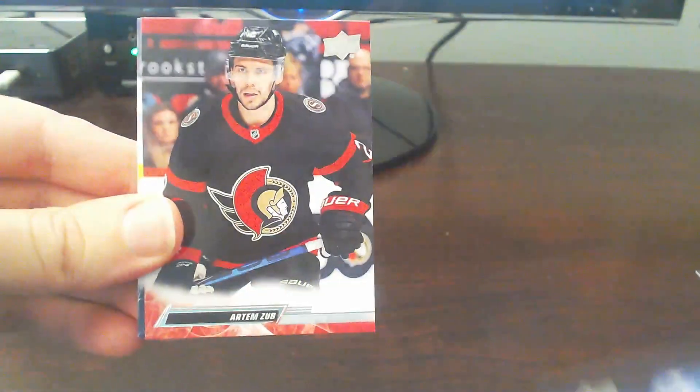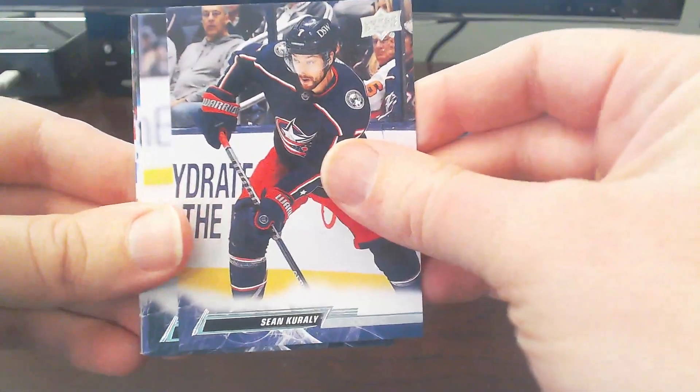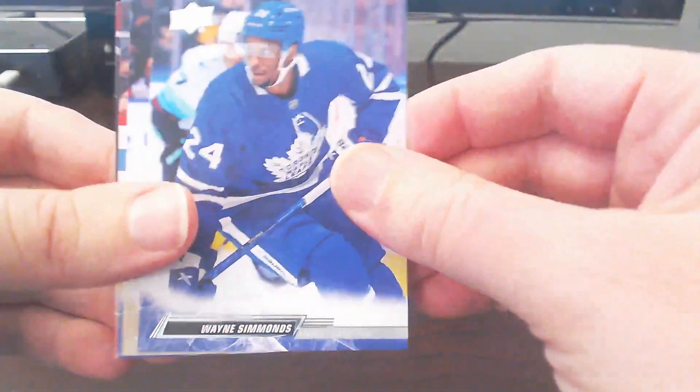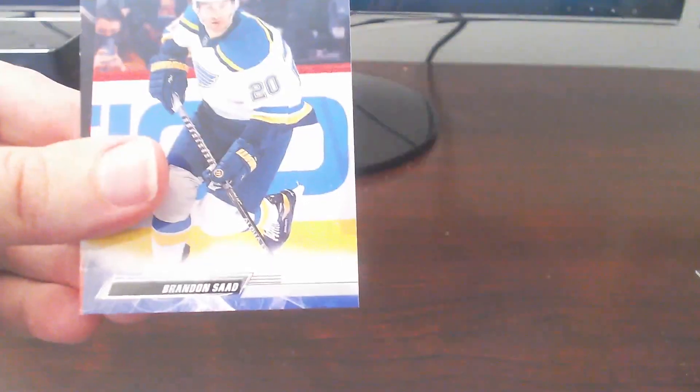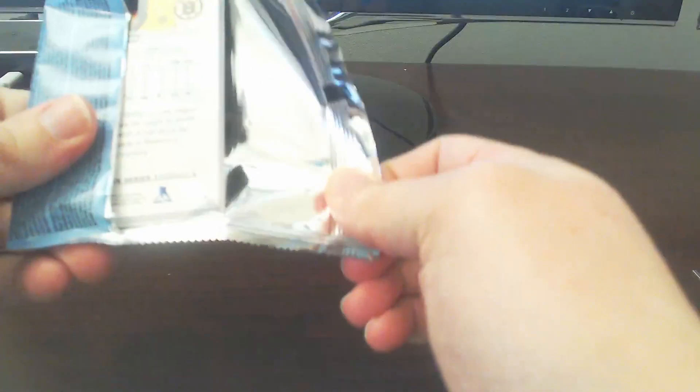Anthony Sorelli, Artem Zub, Sean Curley, Daniel Sprong, Wayne Simmons, Mark Stone, Brandon Saad, and ending off with Tim Stutzla. All base there. That's okay. Generally get one to two packs per box all base from what we've been averaging so far.